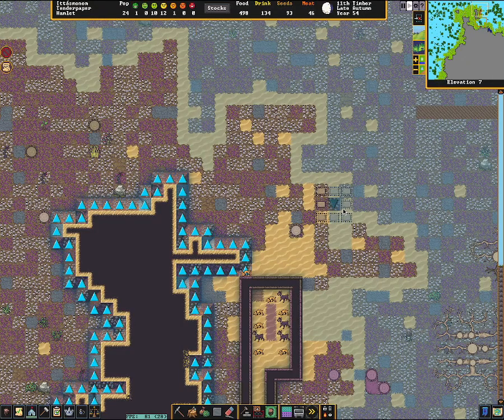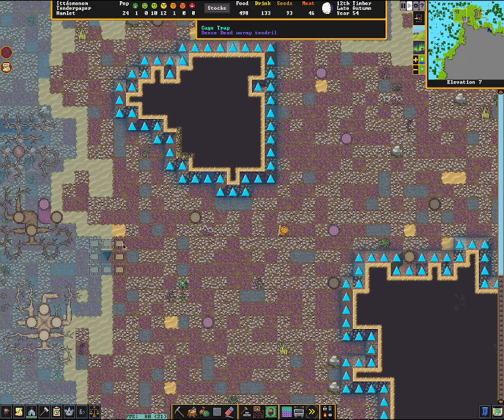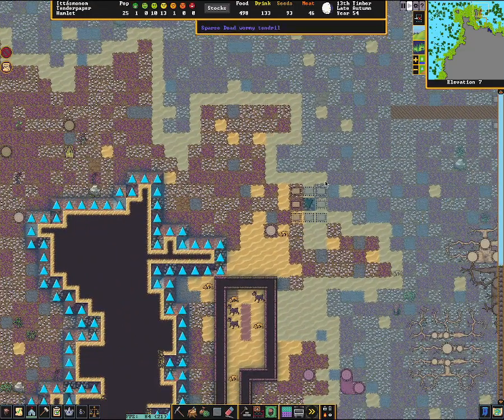You can put traps just randomly throughout the world and you might catch something, but if you do this and remove all the ramps except for a couple of locations — still leave them a path to walk — you can more easily trap wildlife and not have to fight it. Obviously you can make hunters and hunt the wildlife, but if you don't want to — say you're playing in a reanimated biome and you don't want to create a lot of extra corpses — you could just catch all the wildlife and trade them away.